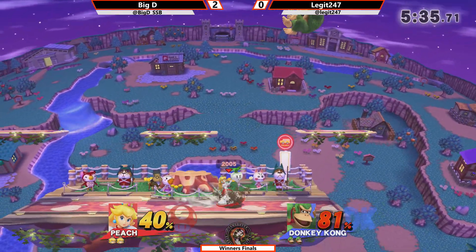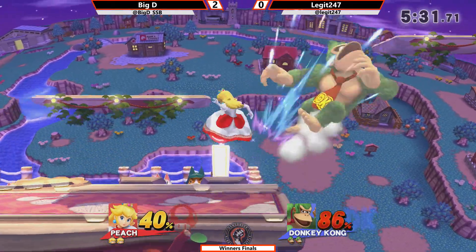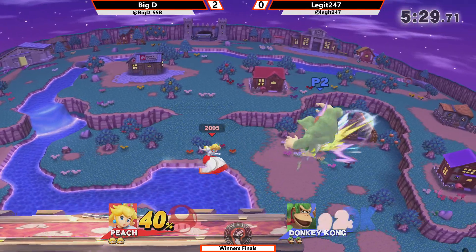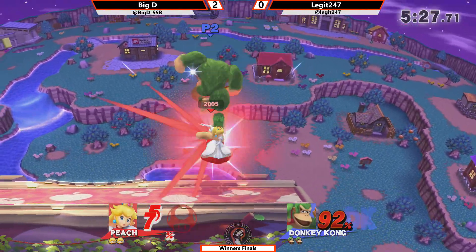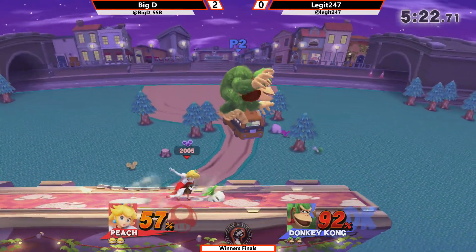He didn't have his jump there after the down air, so he wasn't really able to confirm out of that. Yeah, some good air dodge timings from Legit, helped him land without any lag — really helped him out. The window's gotta be pretty small, probably starting right now with this range.